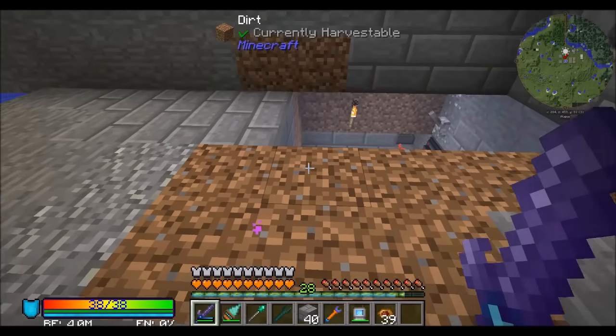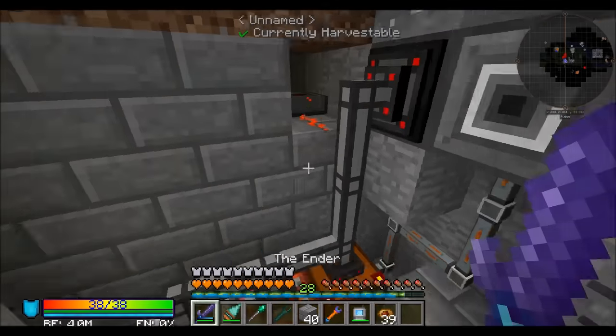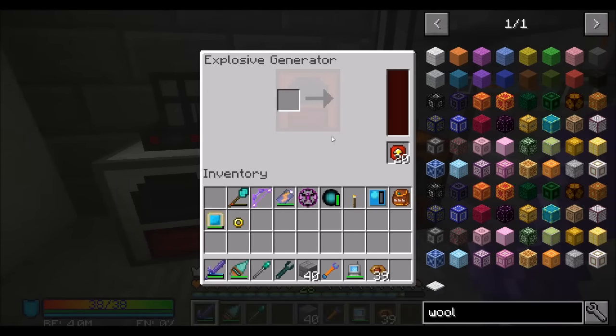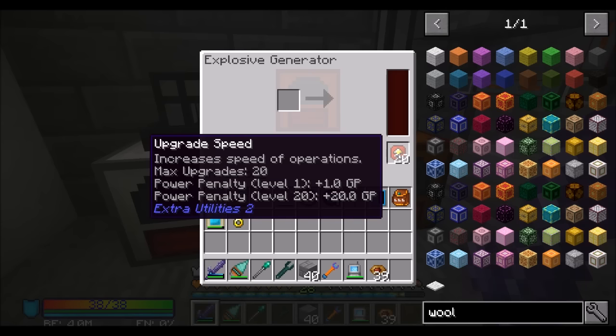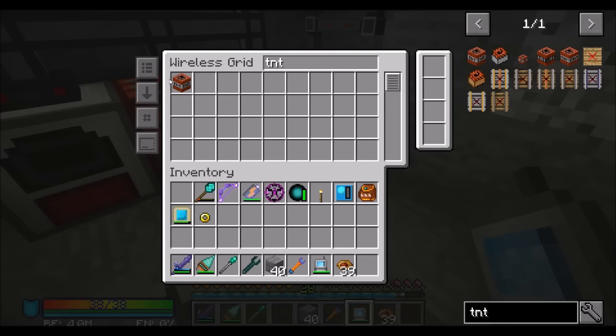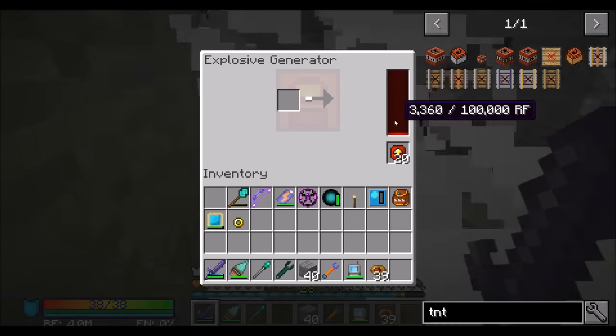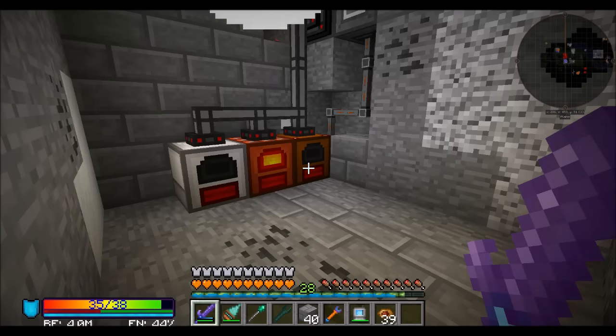I put a travel anchor here to get me up and down. Down here we set up the following. Underneath this mana glass, which just looks so nice, we rearranged some things. I figured that an explosive generator with 5 speed upgrades - if we had 3 explosive generators with 5 speed upgrades, it's pretty much the same as 1 with 15. So why have 3? We'll have 1 with 20 speed upgrades instead, and that's going to be pretty good. If we throw a piece of TNT in there, we'll see it's producing 3,360 RF a tick. That ain't bad - that's actually pretty good.